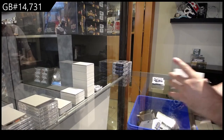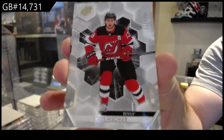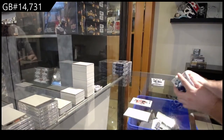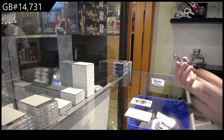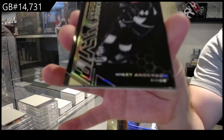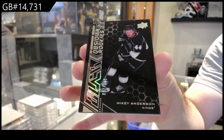We've got a base, Nico Hischier, $2.99, New Jersey Devils. We've got a Black — or Obsidian Rookie, sorry — $3.49, Mikey Anderson.